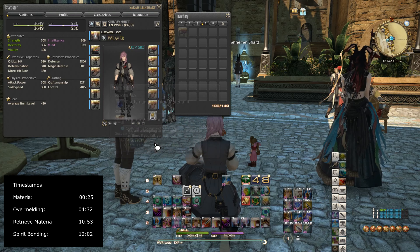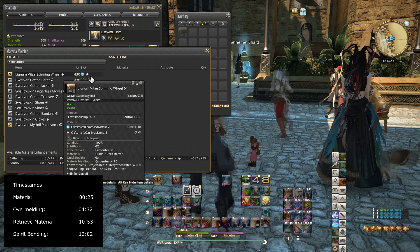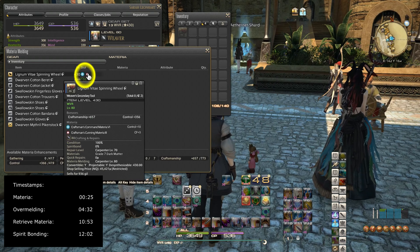The prompt says: you are attempting to meld additional materia to an item — if you fail, you will lose the materia. Proceed? Yes. Alright, I succeeded. As you can see, I now have a red dot — this is an over-meld.